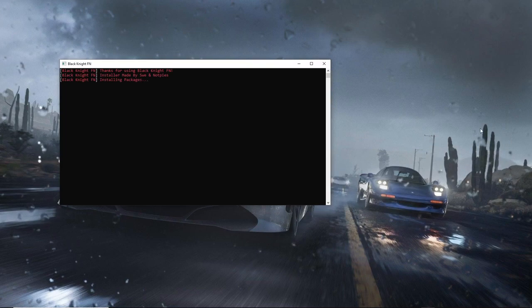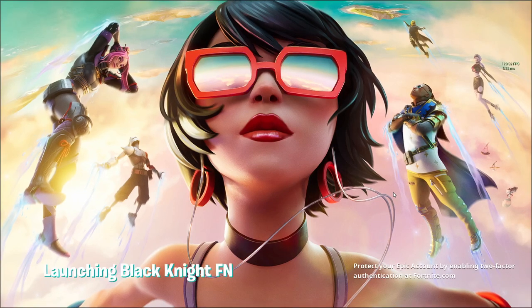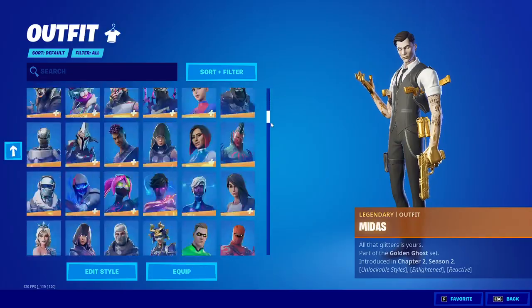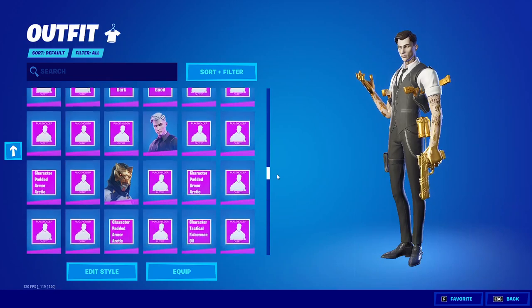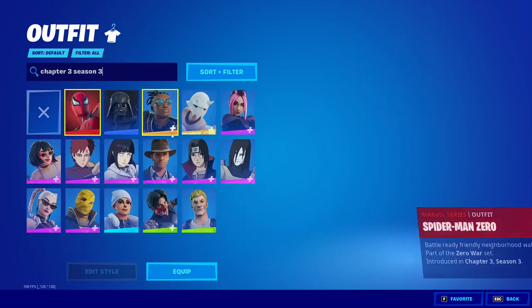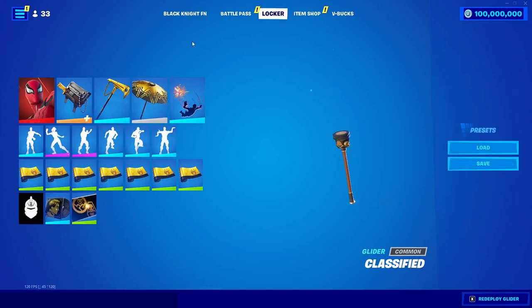Once Fortnite launches up it should look like this. If you go to your locker you can change any skin you want — you have access to every skin in the entire game. Scrolling through you'll see all the skins, and if it says 'placeholder' that means it's an unreleased skin. You also get all the skins from Chapter 3 Season 3, so if you search 'Chapter 3 Season 3' you can see all the skins from the current season.